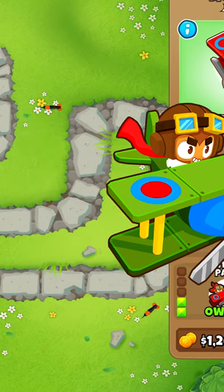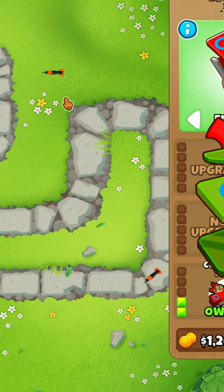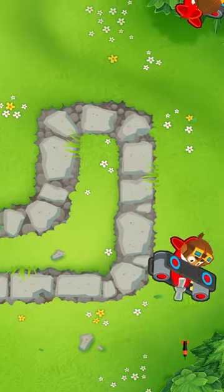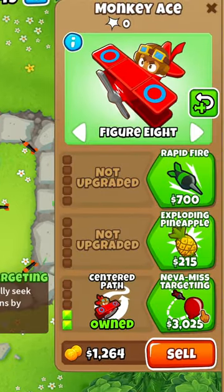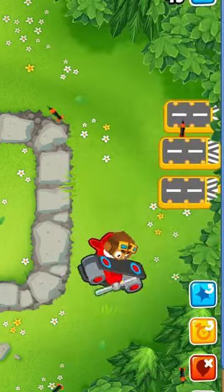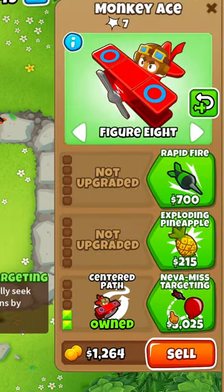Don't be stupid and put Monkey Aces somewhere in the middle of the map — there's no point. Instead, just put them off in the corner and make sure you upgrade to never miss targeting, because it doesn't matter how many balloons are coming out or where they're coming out, you'll never miss.